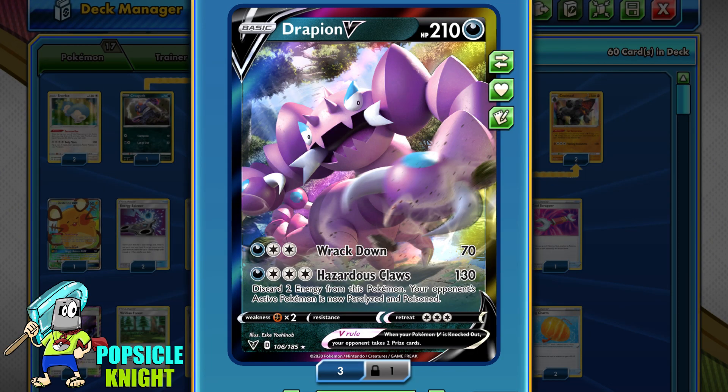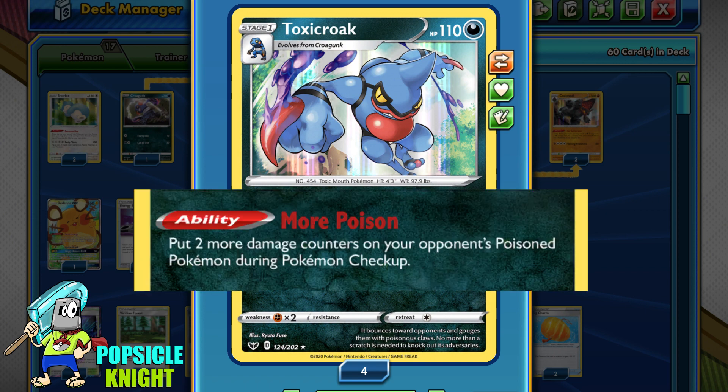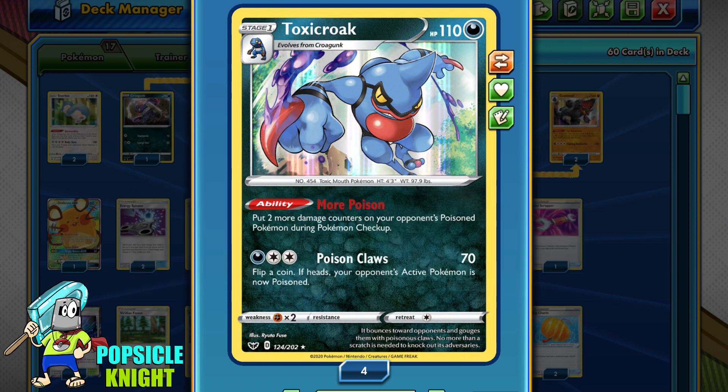But if your opponent's deck either runs out or doesn't have enough ways to get out of the paralysis, you will KO even V-Maxes in just a few turns. Because Drapion V's lackluster attack would take 3 turns to KO V-Maxes, I did add a 1-1 line of Toxicroak with the More Poison ability, which increases poison damage counters between turns by 2 more. So with Drapion V's attack of 130 plus 30 poison damage, that's 160 total damage on your turn attacking. I would like to add more Toxicroak in this build, but the bench space just gets really crowded, so I just settled with the 1-1 line.